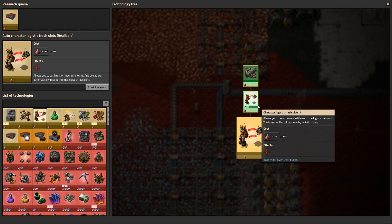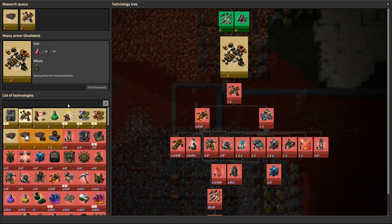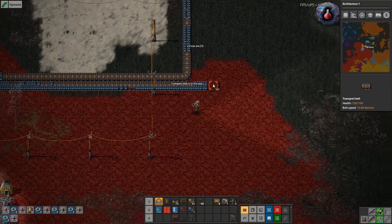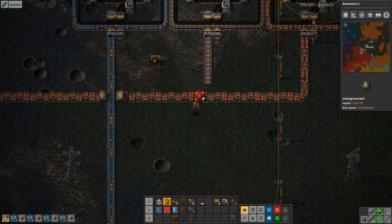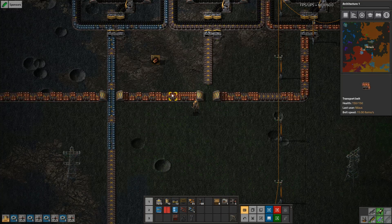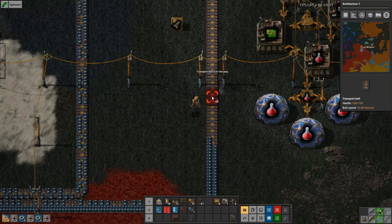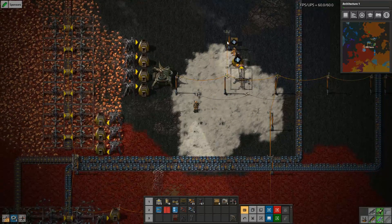Seems redundant to do, but I really want to do that. That's trash slots. What was the first one? Trash slots 1. Auto character logistics trash slots. This one we're going to skip because we don't really want it in our modpack. I ran out. That's not working. And how much glass do we have?